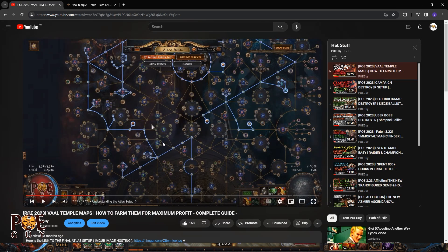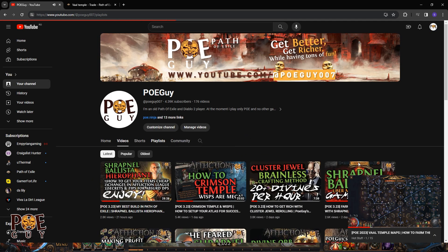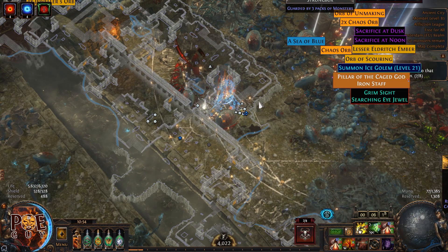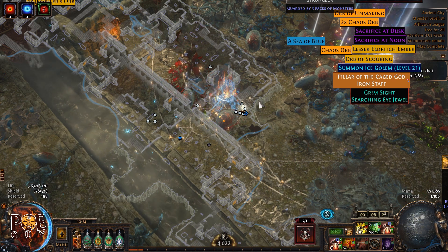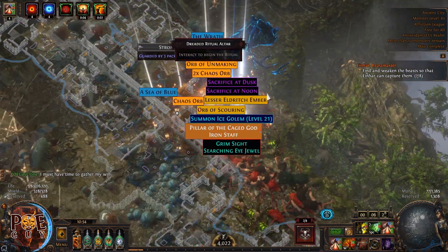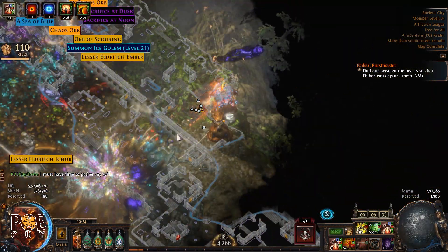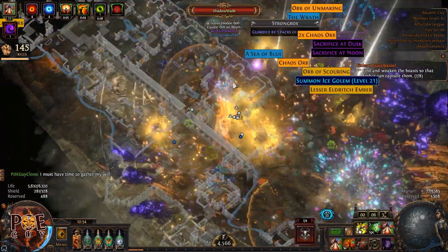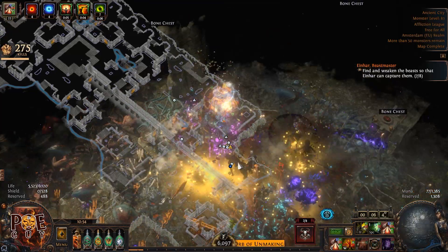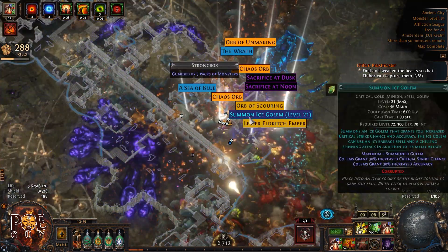Here is the vault temple guide which I'll put in the description. If you don't have money for shrapnel ballista, go to my channel playlist where I have solid and fun budget builds. This build is similar but on a budget — you can make it for five divine orbs and it will melt vault temples. You can skip the league mechanic and still get great loot. Gather currency with siege ballista, then transition to the more advanced build. Both are fun — if you die every two seconds, it's not a good build.